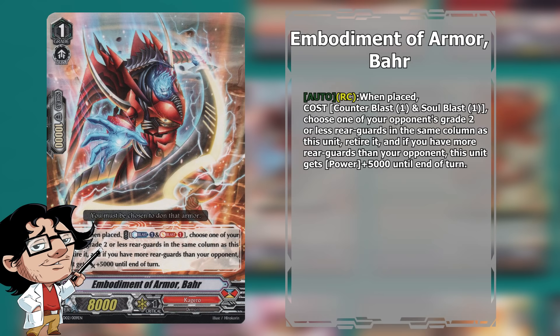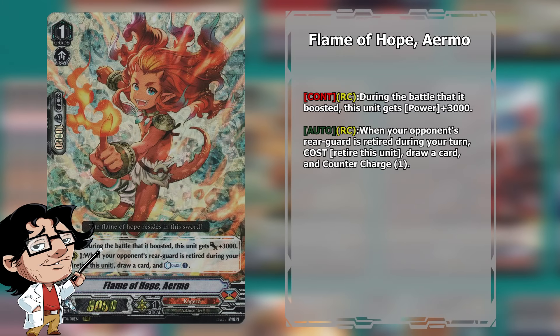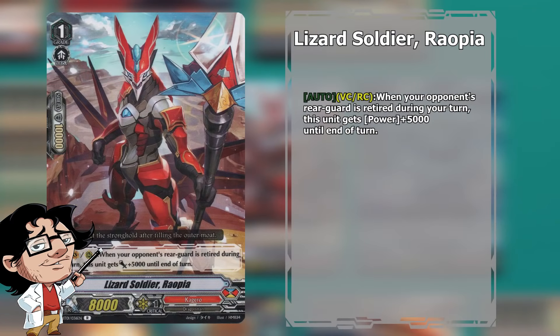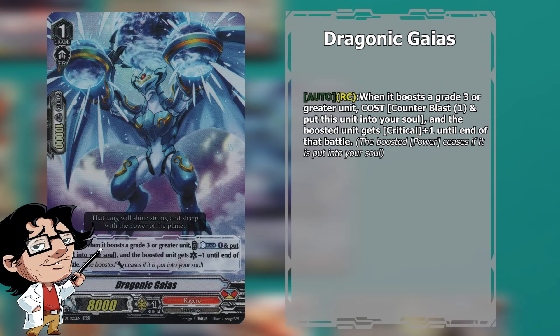We also run 4 copies of Berserk Dragon — your main retire card and main Grade 2 ride target, as it gives us a net plus 1. For Grade 1s we run 4 copies of Embodiment of Armor Bar, a good versatile card that allows us to retire cards just like Dragon Knight Nahalem. We also run 4 copies of Flame of Hope Ermo, which gives us counter charge ability and lets us go through the deck faster by drawing more cards, since the deck is forced to rely on the top cards of the deck.